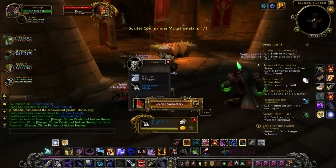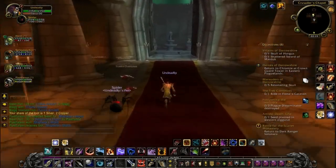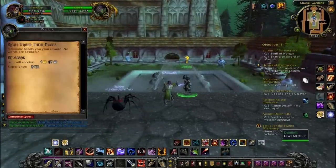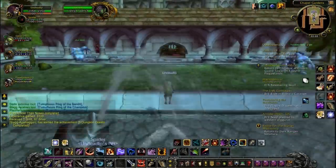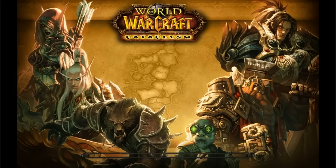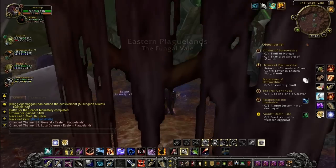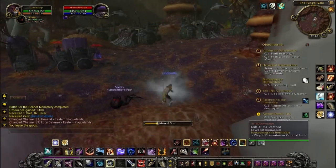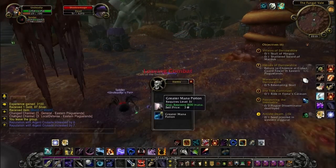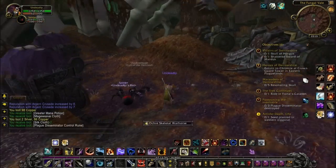These are the bosses. The female priestess — or inquisitor, I can't remember — she's basically a holy priest. She comes out and heals the dead crusader, and then he comes back to life. You need to fight down the crusader, then she comes out, you nuke her down, and then he gets resurrected.